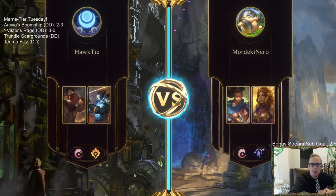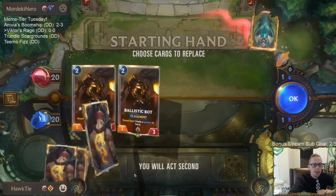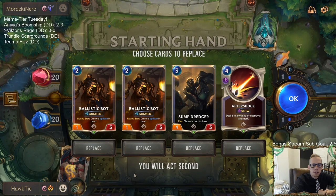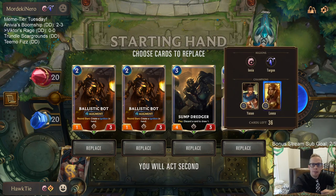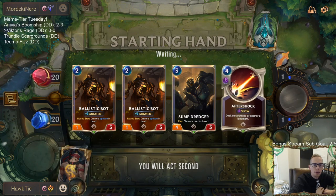Alright, game one — we got Leona Yasuo. We don't necessarily play against Yasuo all the time. I love the double Ballistic Bot start, and we can use Some Treasure to discard an Ignition. Aftershock doesn't necessarily kill either of these units but it's a good card, so we'll keep it.